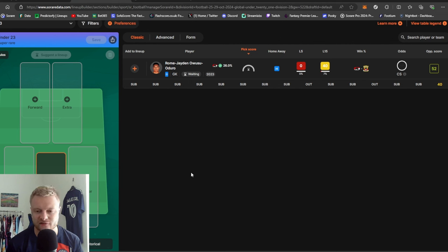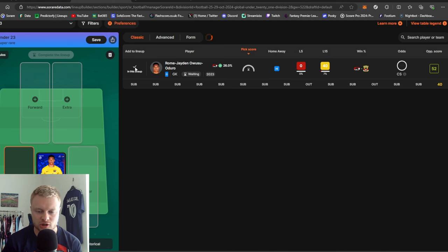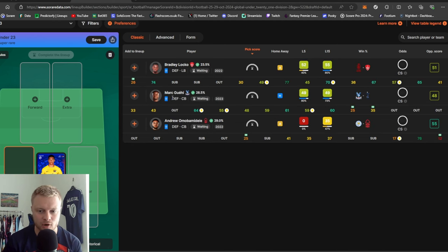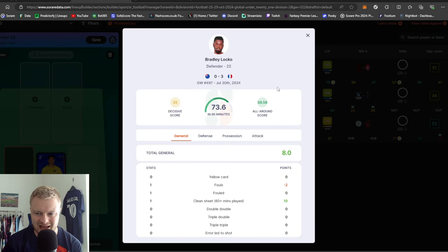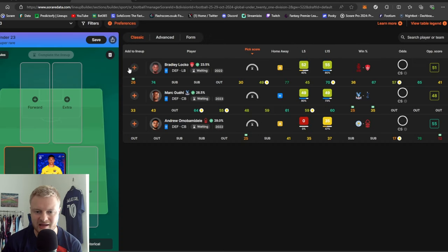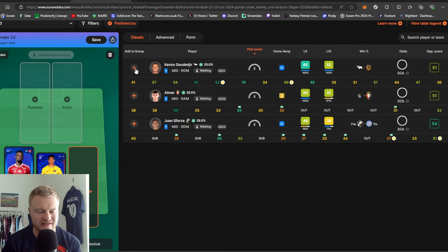Now let's move on to the Super Rares — just moving over to Sorare Data to show the Super Rare Under-23 team. Much easier to show in this format. Just the one Super Rare goalkeeper. Two defenders here — Marc Guehi has been linked away from Palace to Newcastle, so I'll be using his card majority of the time in the Premier League Super Rare competition anyway. At least one defender — Bradley Locko who plays for Brest, who qualified for the Champions League last season, currently with France at the Olympics, really good scorer at left back. Any suggestions for more Super Rare defender depth, let me know in the comments.